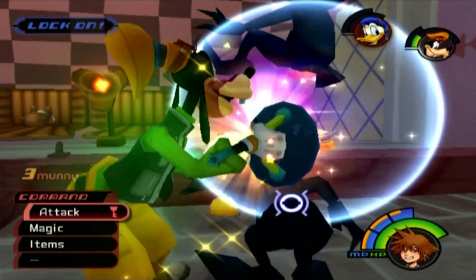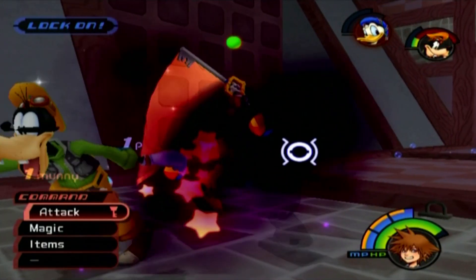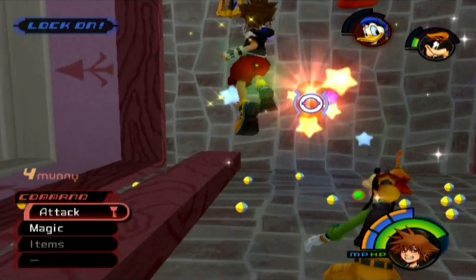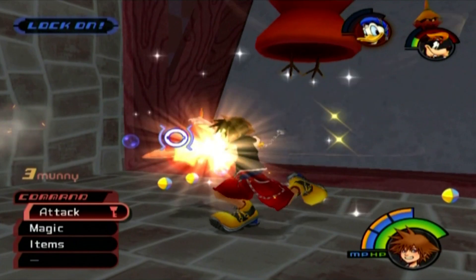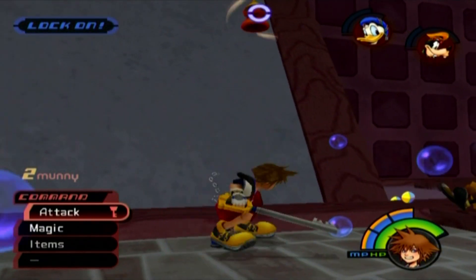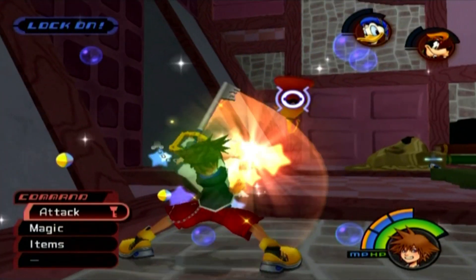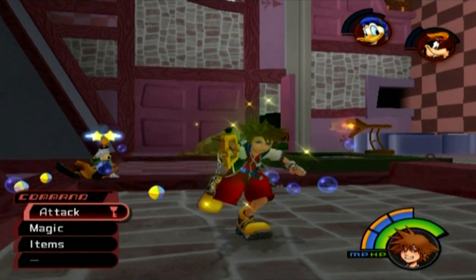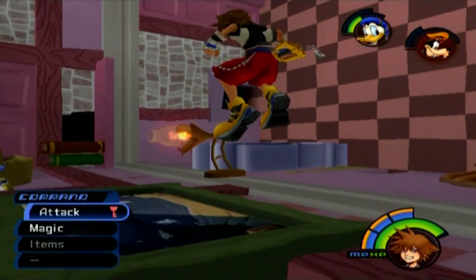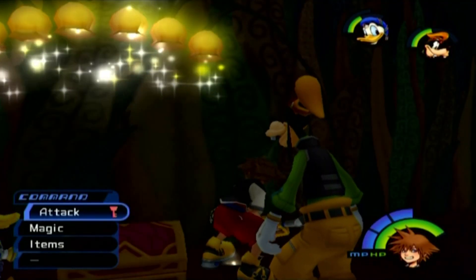I'm going to go ahead and kill some enemies first since I'm gonna need the experience. Because, God forbid, if I have to do so many attempts at that one boss. Now with this painting activated, we'll just step right into it here. This is the Lotus Forest — we're going right into the painting, just like in Super Mario 64. There's another section of the Lotus Forest, so we use the Thunder Magic to open this one up.